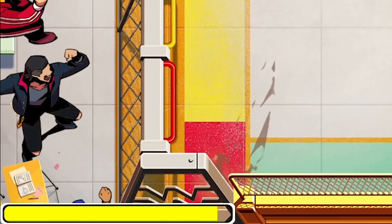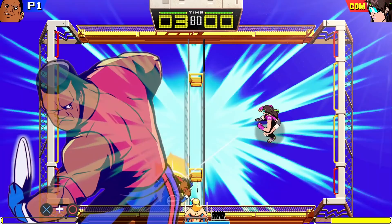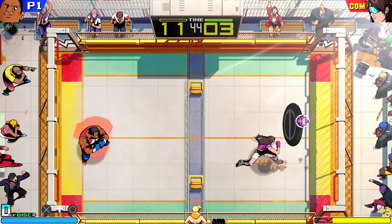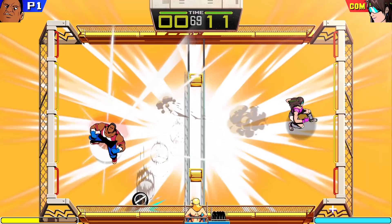Every time you throw the disc, your special move meter gets a little bit fuller. When it's completely full, it's ready to use. Special moves can also be used on defense. For example, if you launch your special move when you're not holding the disc, you can trigger a special defense move that's perfect for escaping tricky situations.